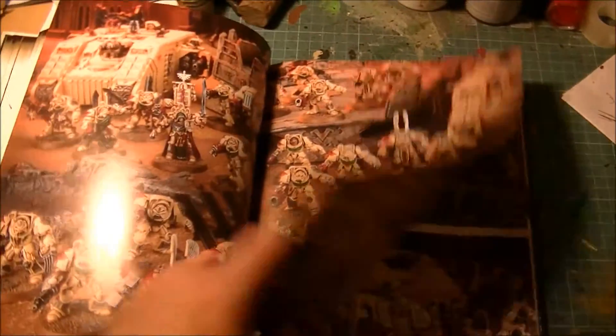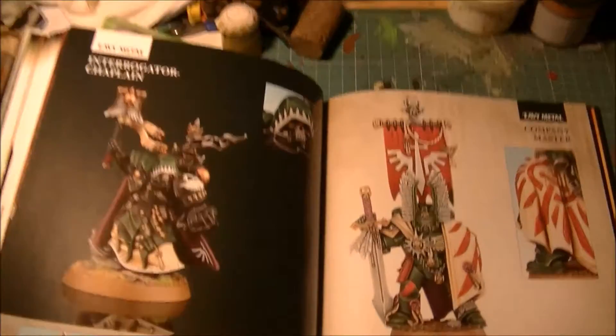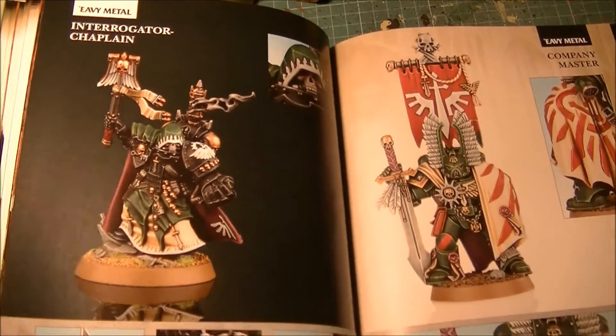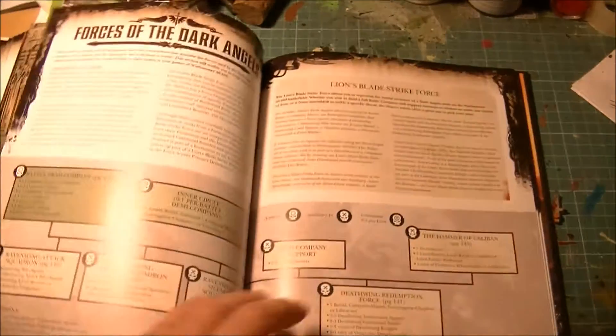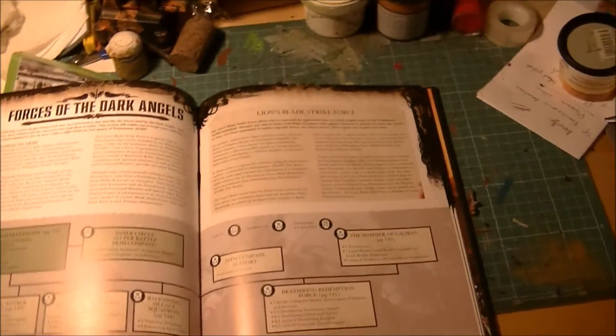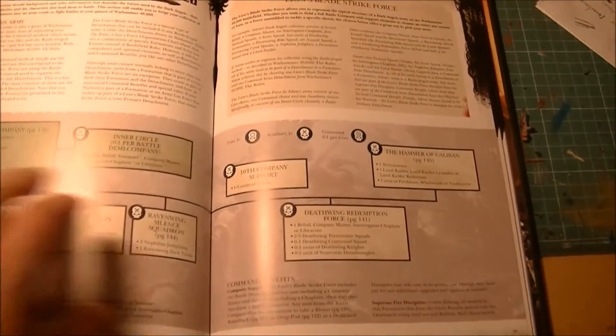It's a big codex, so I'll go fast. We have the new Chaplain — really nice. Just some stops to show some of the new artwork, and then we go into the codex itself. The first thing is, like in the Space Marines, we have the Lion's Blade Strike Force.